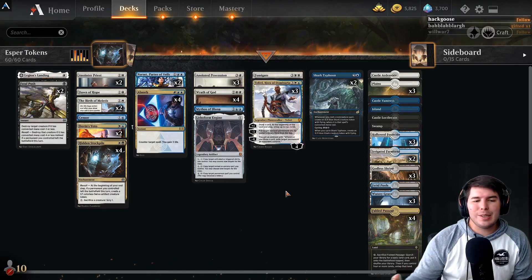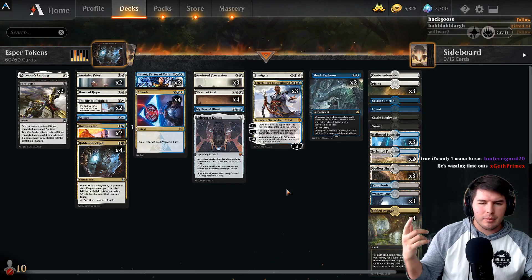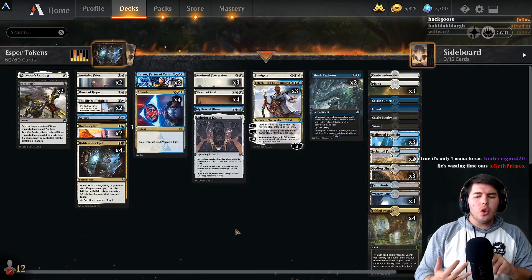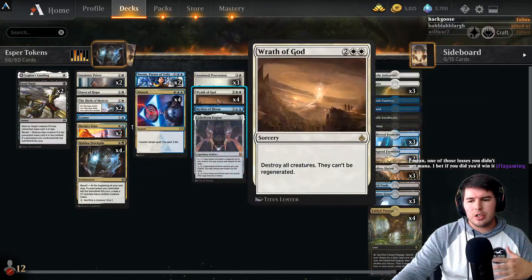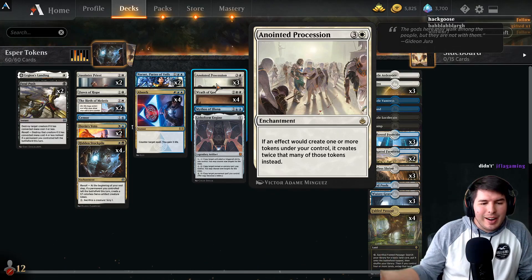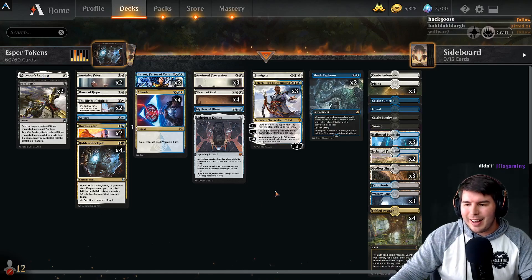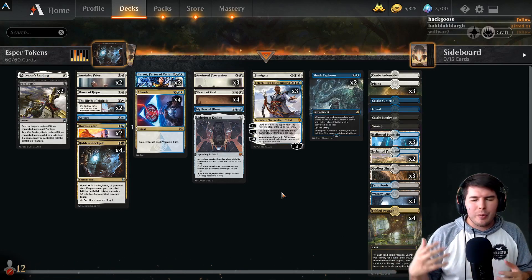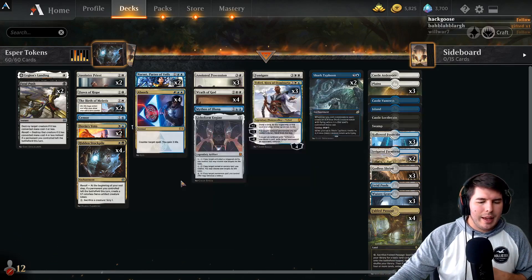It's nice that we have such good token generation that we can use Wraths of God and Fumigates. It was annoying that out of eight games we only found Anointed Procession one time — I really wish we could find it more often, and maybe playing four copies is what we need. But that's how it goes sometimes. I hope you guys enjoyed the video — please leave a like and subscribe. If you want to join us on Twitch, I'm streaming multiple decks every day, links are in the description below. Hit the follow button and come join us!